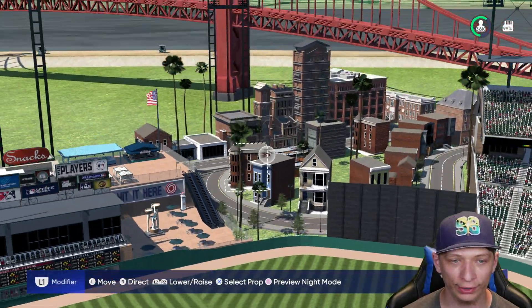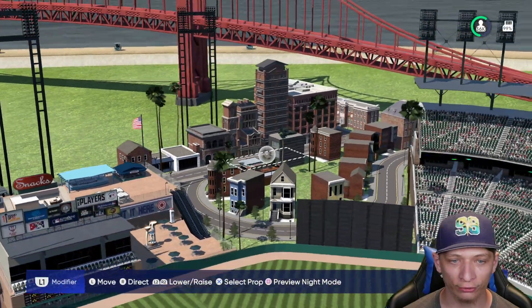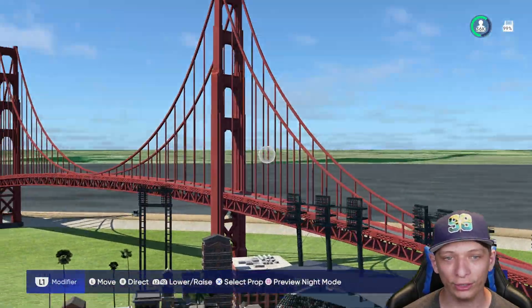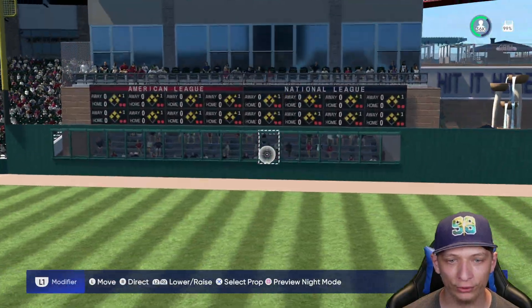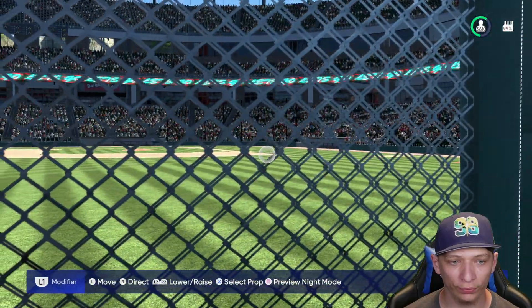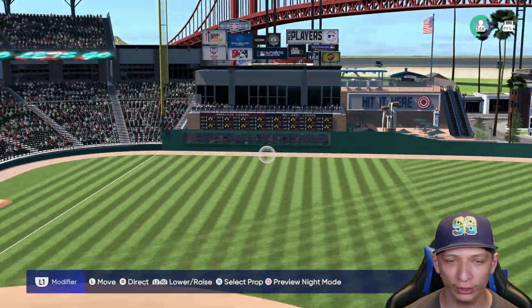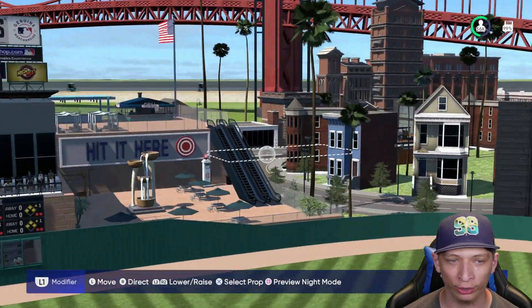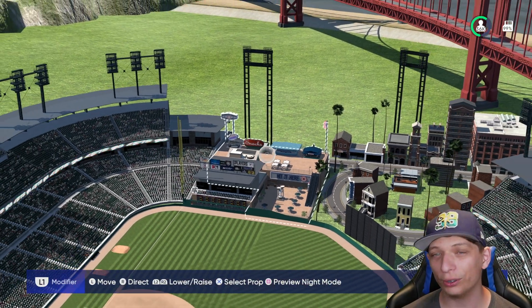Over here in left center, there's a nice little neighborhood — really nice job on that. You also have some downtown buildings and a giant bridge in the background. In left field you have a nice field-level seating area that I absolutely love — looks really awesome. On top of that you have some more seating, some signs, and a couple of concessions.